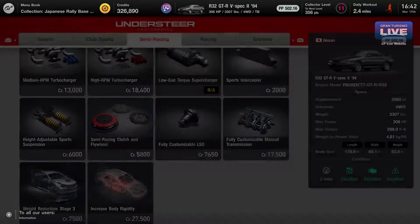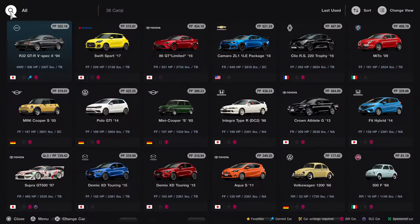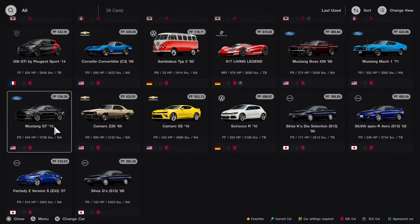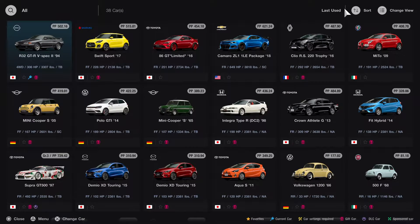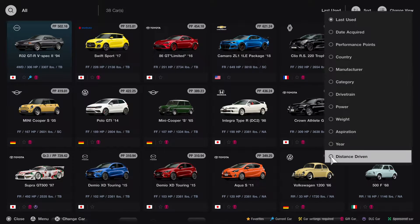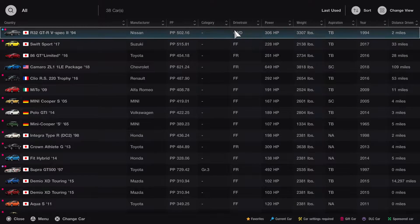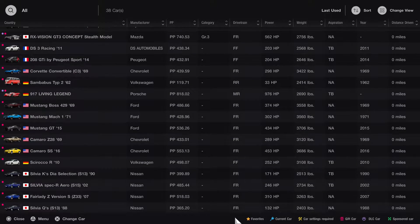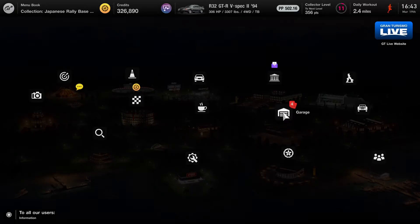Should we buy a new car, or do we have any other four-wheel drive car? No, this is the only four-wheel drive car we have. Wait — let's check by drivetrain manufacture. Oh, this is four-wheel drive. Railway front wheel — that's all. So let's upgrade the car a little bit.